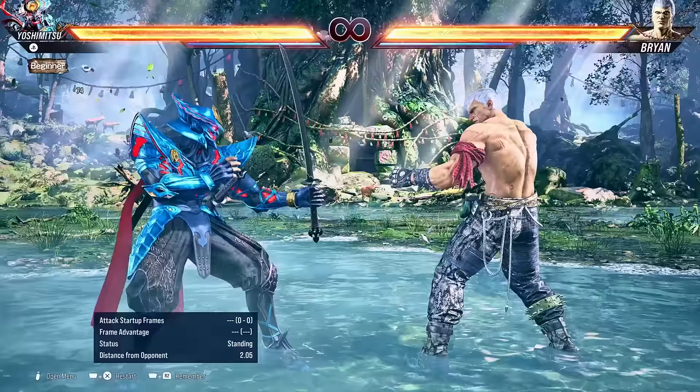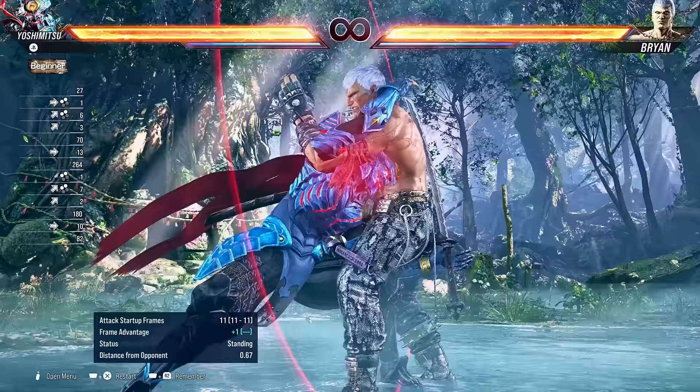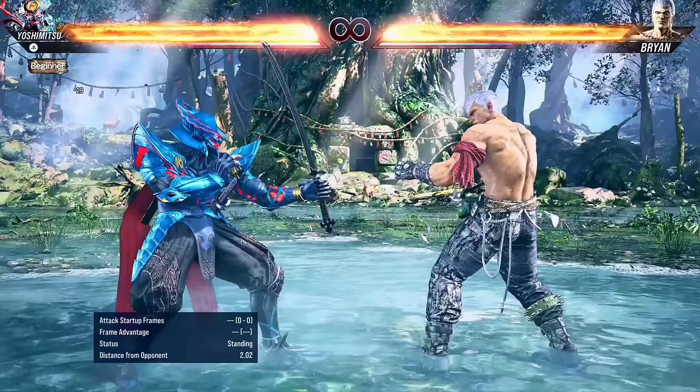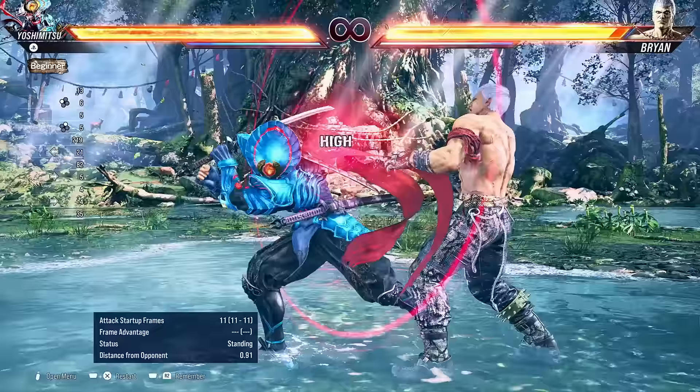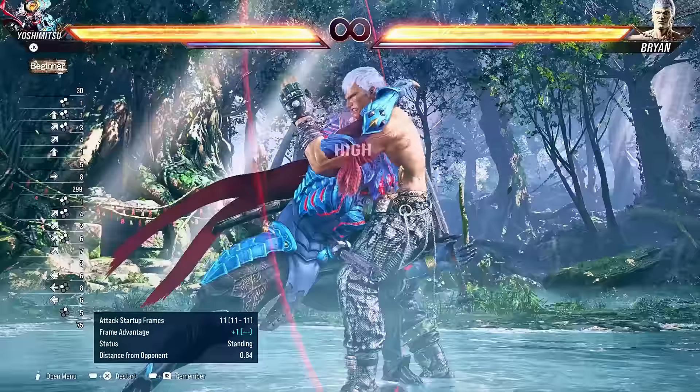And since we're already talking about command grabs, Yoshimitsu also has the rainbow drop, which is up forward and both punches. The input changed for Tekken 8, but the opponent still has to press both punches to break this throw, so it's a bit tricky. And look at all the damage. This command grab is pretty good, and here's something dirty — a very sneaky mix-up. Yoshimitsu has the string 2-1: pretty good, ends in a mid, and the opponent has to respect it — it's safe on block too. But if you hold back, you can actually cancel the second hit and then do a command grab instantly instead. Because the opponent's expecting an overhead, they're going to be stand blocking and get caught by this command grab. It's such a good setup.